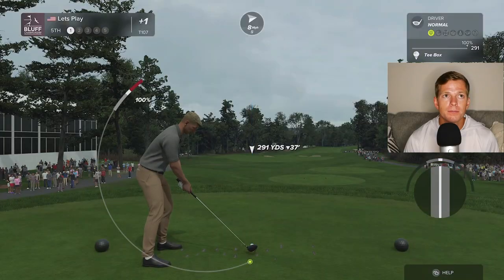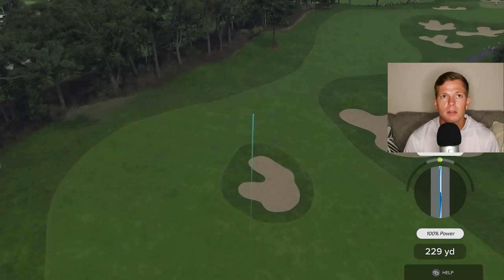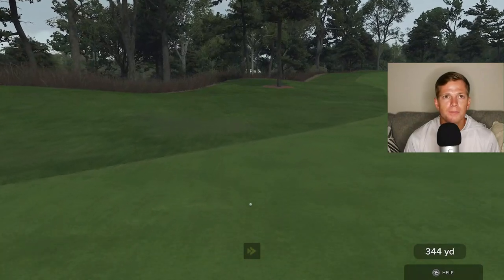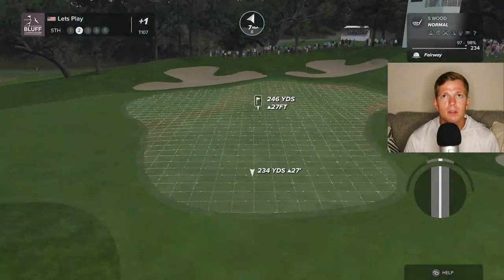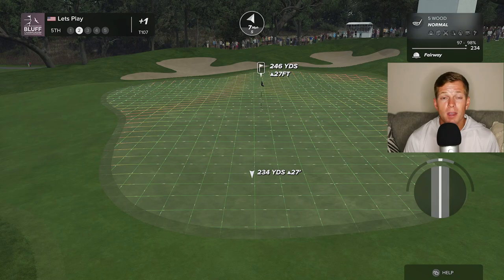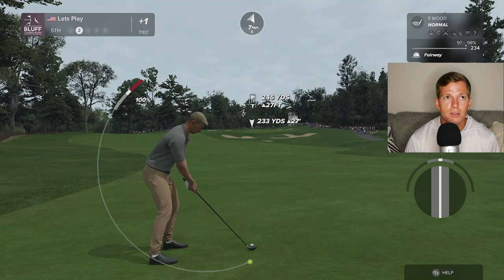We'll take a driver here. There we go — finally, a good swing. Finally. Beautiful tee shot — 345 yards. I'd love to see that on a par five. We'll take a five-wood. Got some wind behind us for help. I'm going to draw it in there just a touch.